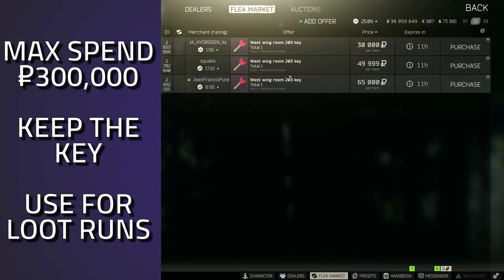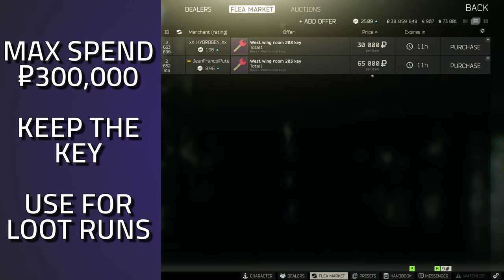If you get a red keycard inside that room that's 85 million — you're finished for the entire wipe. You've got finances there to run chad or however you want to play. This key is definitely one you want for your loot runs. Hopefully you guys found this guide useful.